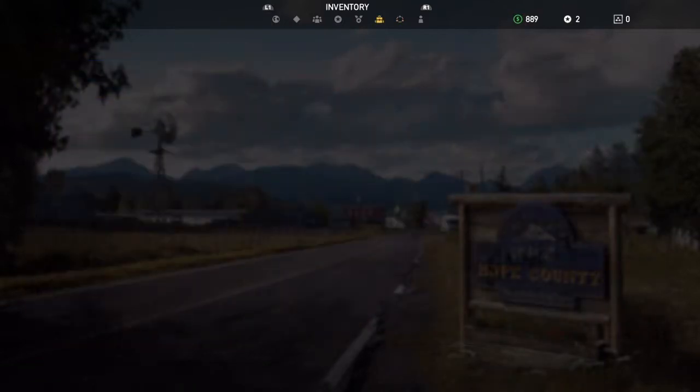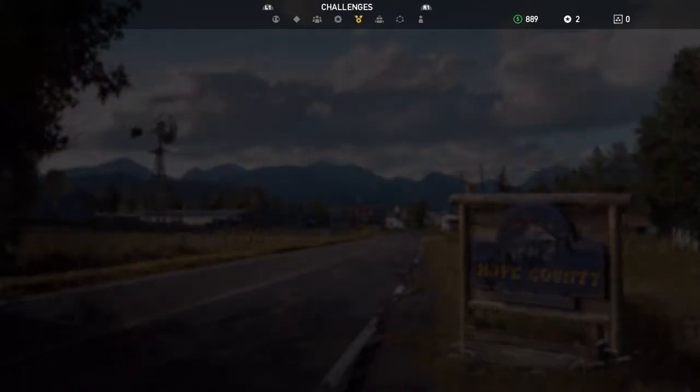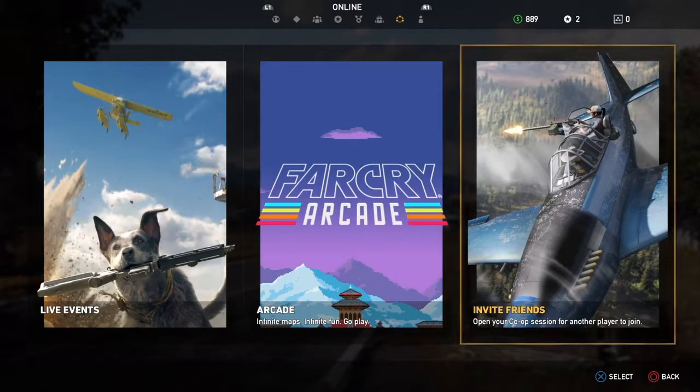If you look at the top of the screen you can see I'm flipping through like map, journal, roster, perks. This one right here, the online one, is what you want. And then invite friends, open your co-op session.